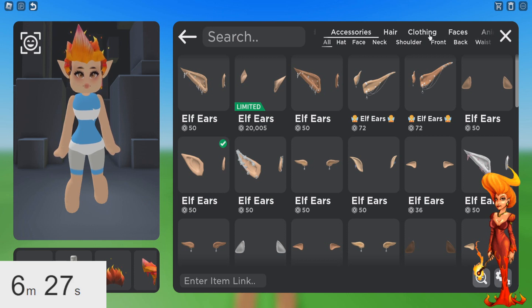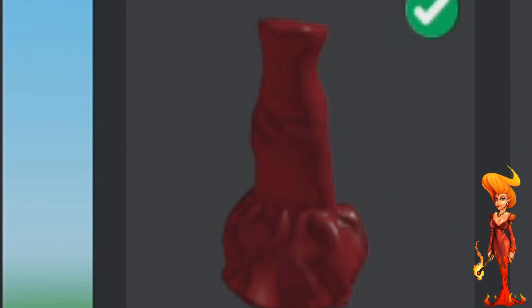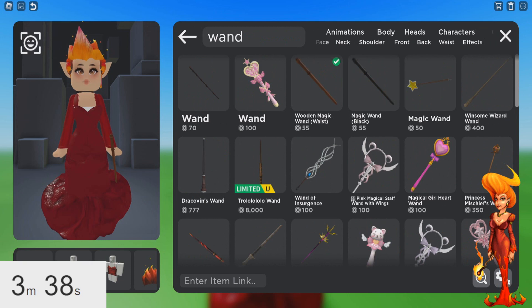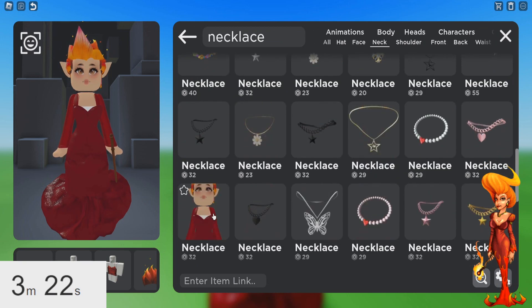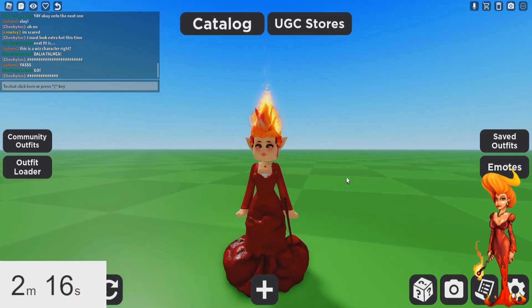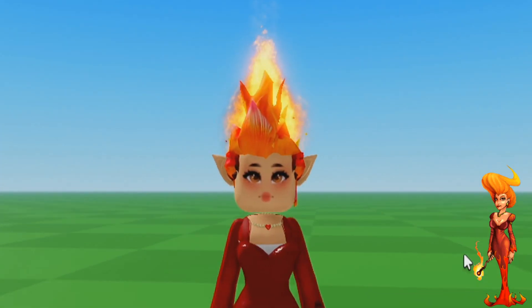Now, let's find a really nice red dress. We have six minutes left. That's looking good. I know she has a wand. Can we find a necklace — like a gold necklace? I don't actually know if they're gonna work with her body. This one's way better. Whoa! Look how cool that looks now! She's actually slaying so hard.